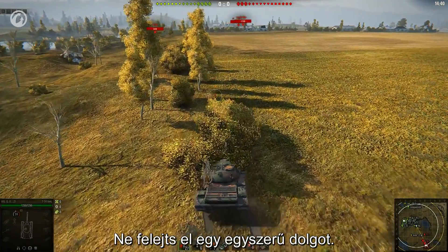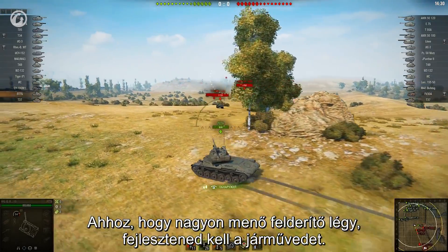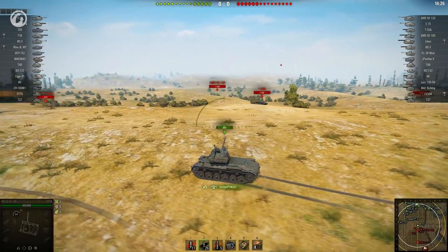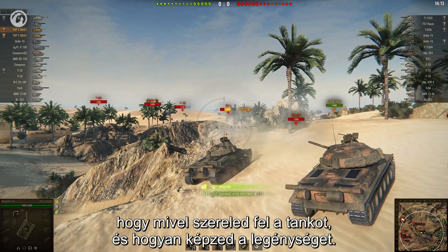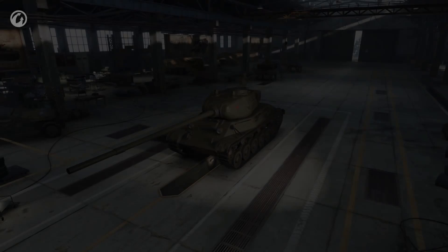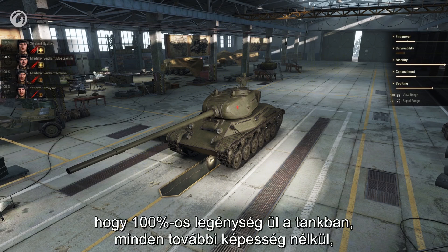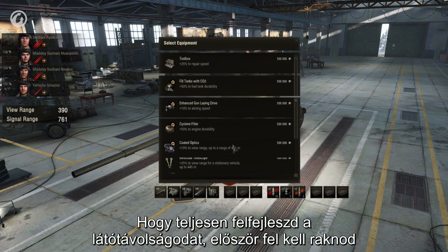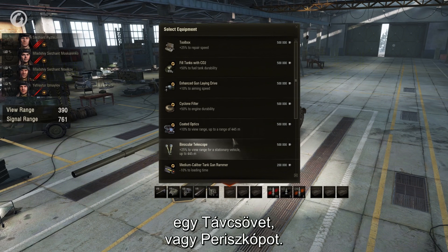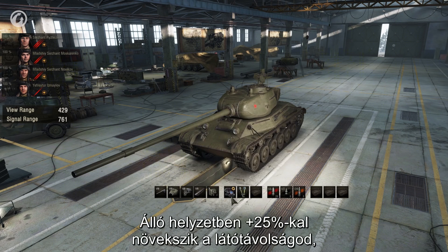Remember one simple thing: no tank in the game has a maxed-out view range to begin with. To be a really cool scout, you need to upgrade your ride. You choose what to equip your vehicle with and how to train your crew — don't screw it up. Documentation shows initial vehicle characteristics assuming a 100% trained crew without any additional skills, perks, equipment, or consumables. To improve your view range fully, first equip your vehicle with coated optics or binocular telescope. In some cases you can mount both, but bonuses from these are not totaled. When stationary, you get an additional 25% to your view range; in motion, 10%.